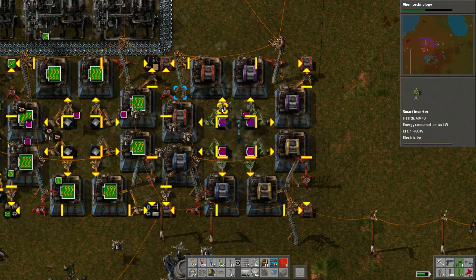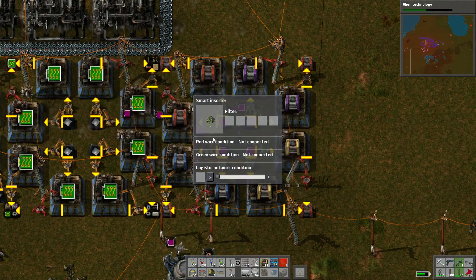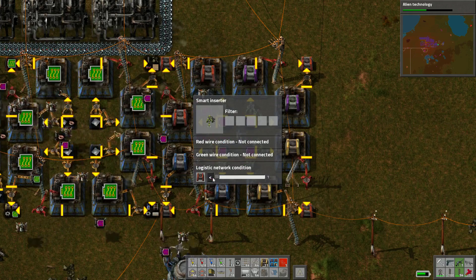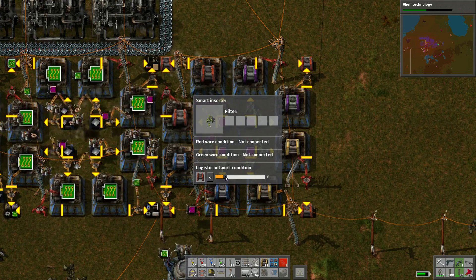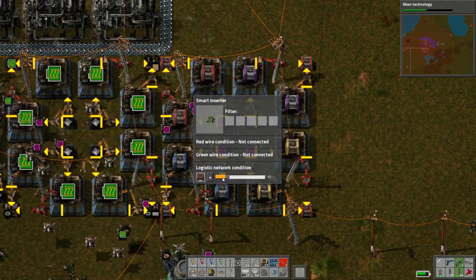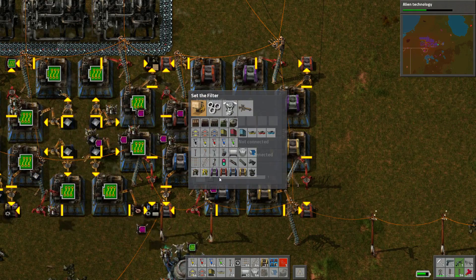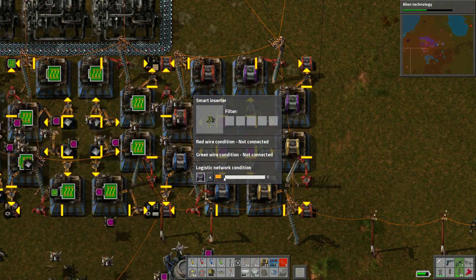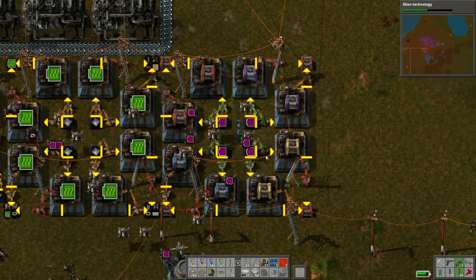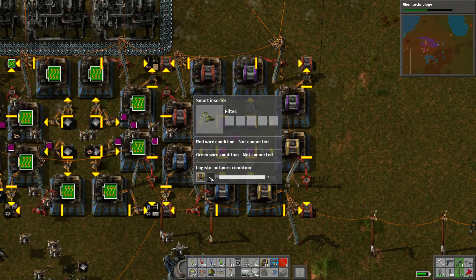But then I'm going to set requirements here. Orange, you can only make things if orange is less than 10. Copy, copy — you can only make purple if purple is less than 10. Copy, paste — you will only make those ones if less than 10.